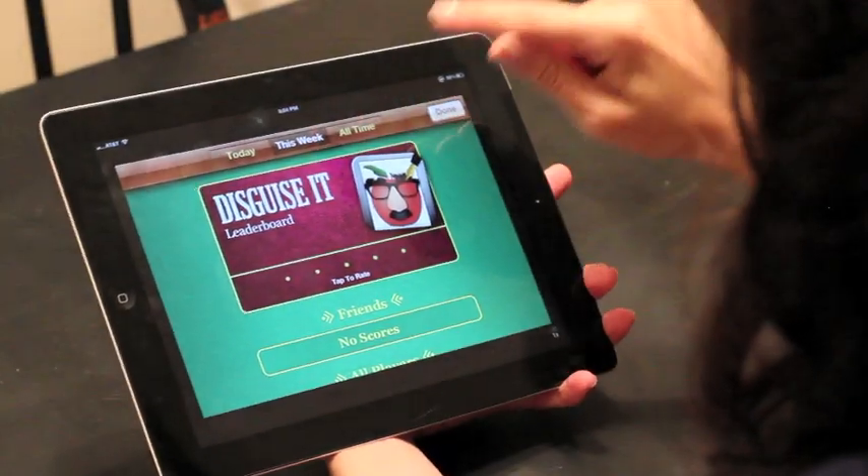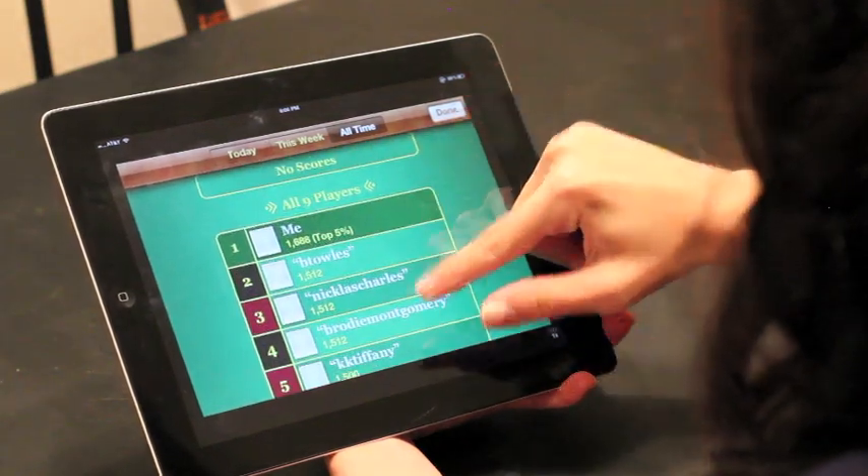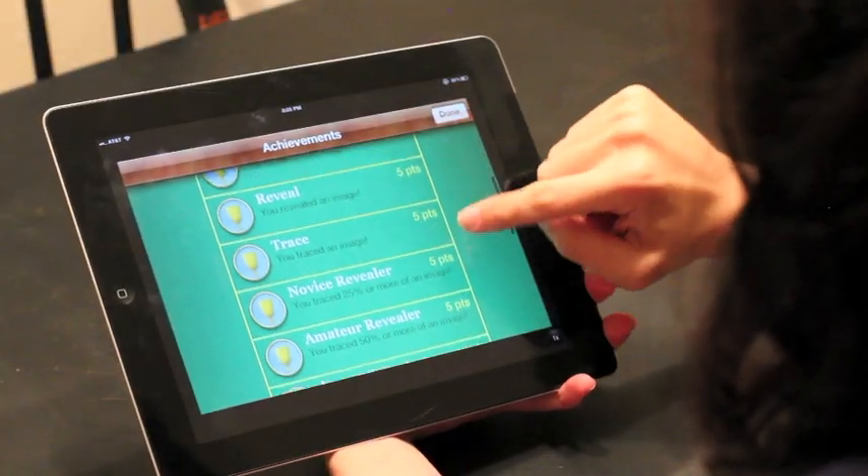In Disguise It, you can invite your friends from Facebook, compete for a top place on the leaderboards, or try to earn all the achievements.